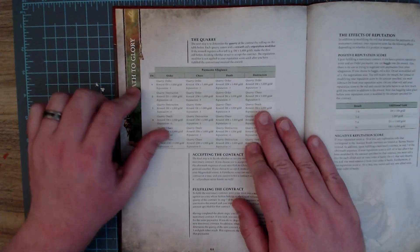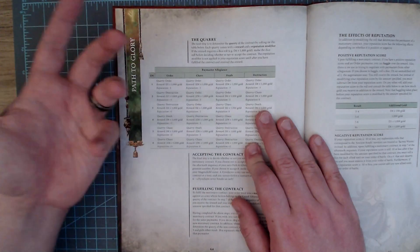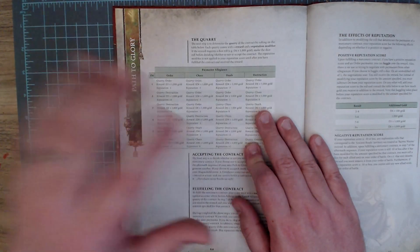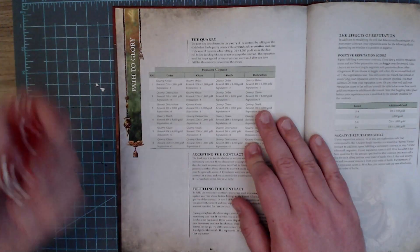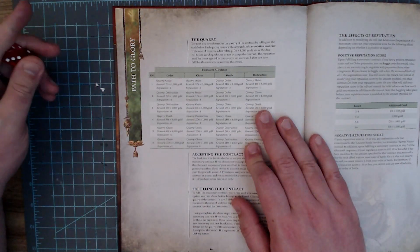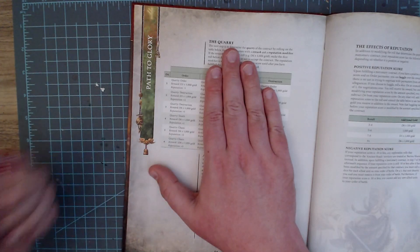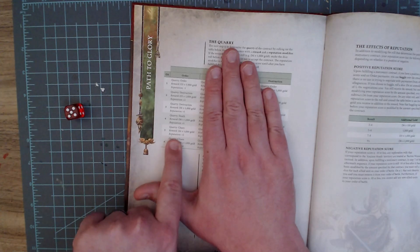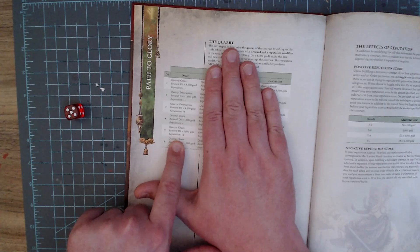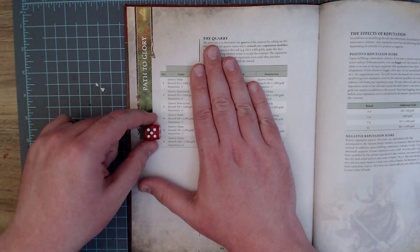The next step is to determine the quarry of the contract by rolling on a table. Each quarry comes with a reward and a reputation modifier. Crucially, if the reward requires a dice roll — for example, D6 times 1,000 gold — you make that roll before deciding whether to accept, so you know what you're earning first. Rolling a 5 on the Order column gives us Chaos as the quarry, with a reward of D6 times 1,000 gold and plus two reputation. Sounds like a contract worth taking.